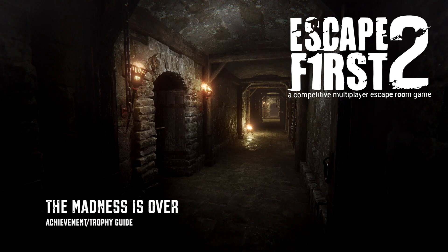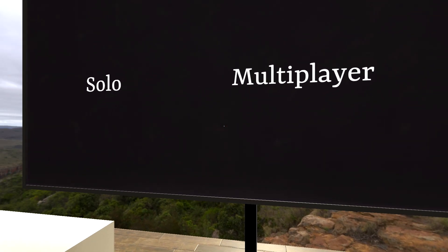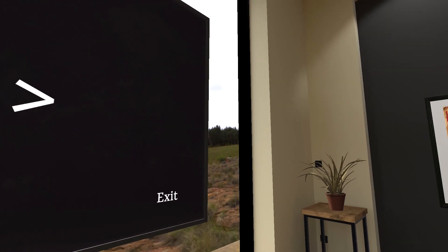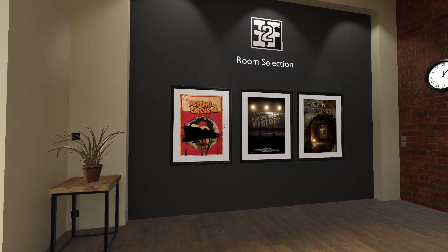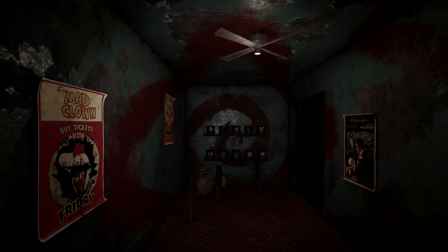Hi everybody, Sean here from Gimiac.com. Today we're starting Escape First 2, going for the Madness is Over achievement. This is going to cover the first level. From the main menu, pick your game mode — we're going to do this in solo. Then head over to the level select. We're going to start with the first level, which is Psycho Circus 2, the one on the far left. Click on that and then click start.